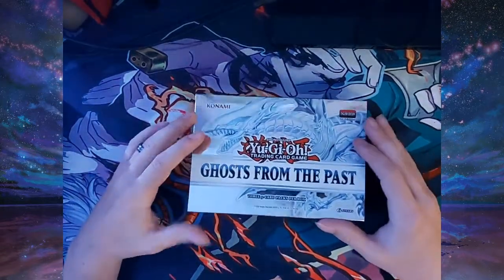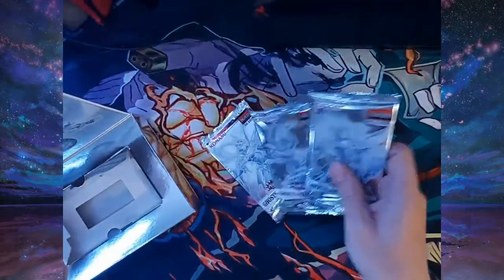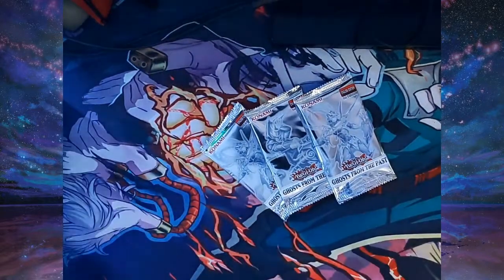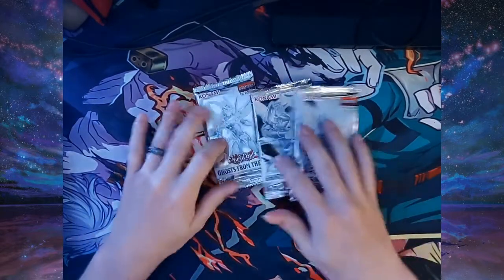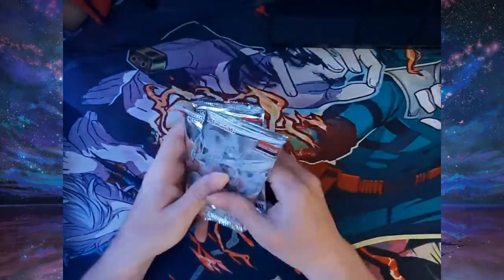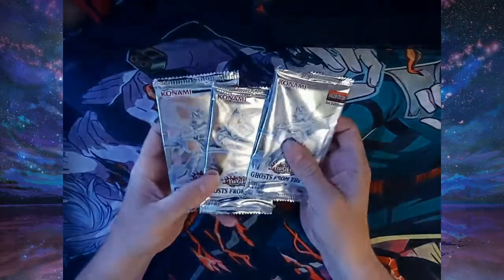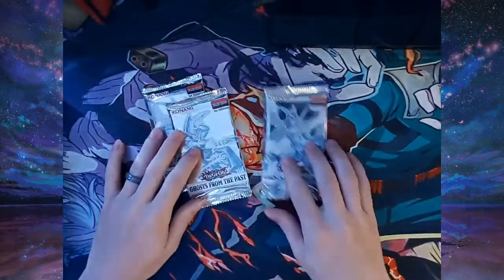We got the plastic open and the tape off. Let's go ahead and grab these packs — we got a BLS, a Dark Magician, and a BLS. Let's go ahead and randomize it a little bit and see what magic we can make happen.